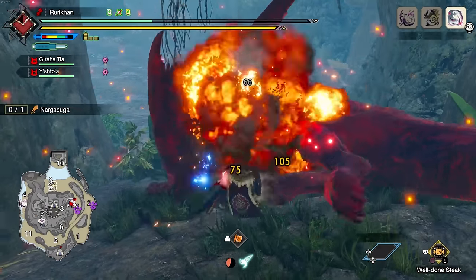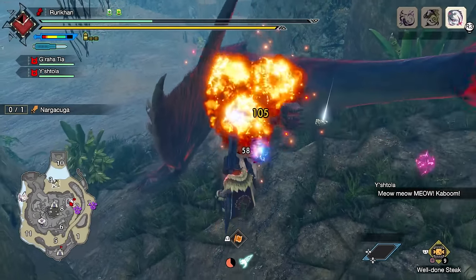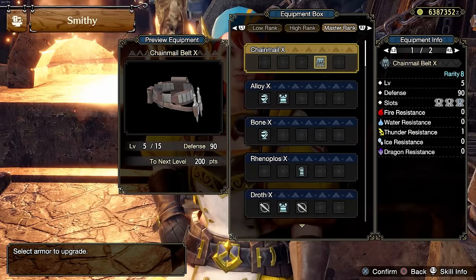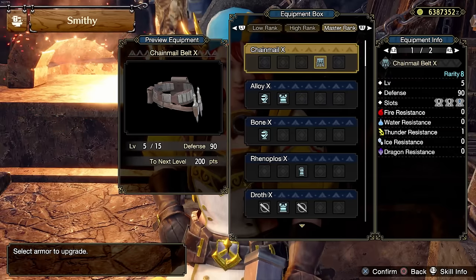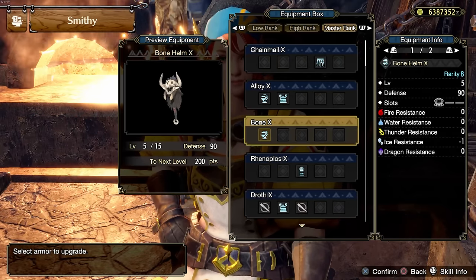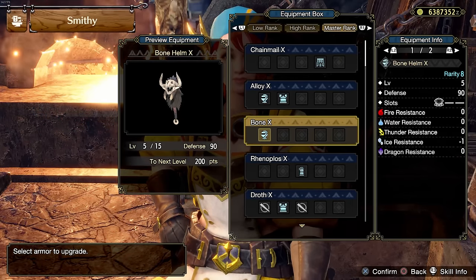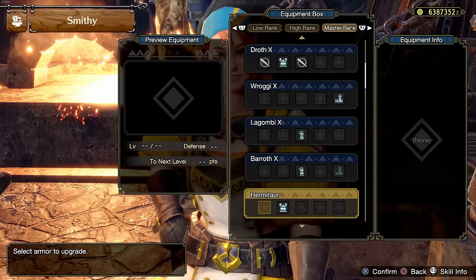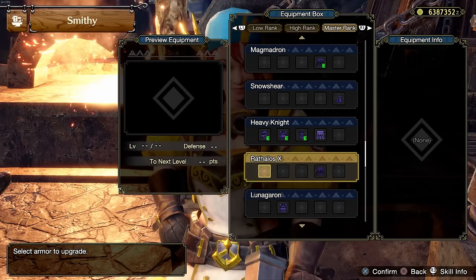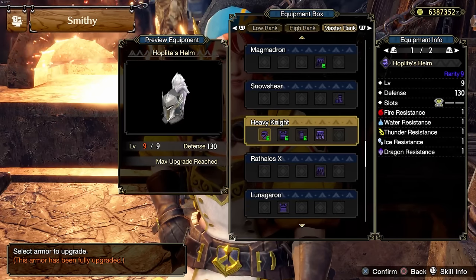There are several upgrade levels to your armor as you progress through Monster Hunter Rise Sunbreak. For instance, this was a piece of armor I used fairly early on when playing Sunbreak — as you can see, I can currently upgrade it further because it's only at level five. Much like this bone helmet I also used: at the time I initially crafted it, it was only able to go to level five, but now it can go much higher. Also keep in mind that as you level up through the game, you are going to unlock new armor that is potentially going to be better than some of the armor you unlocked previously.